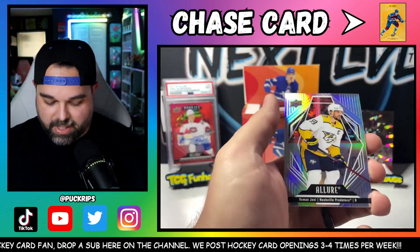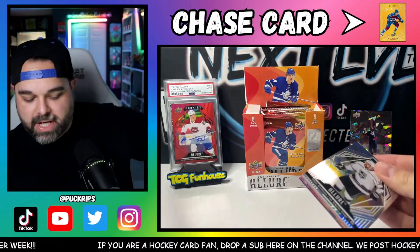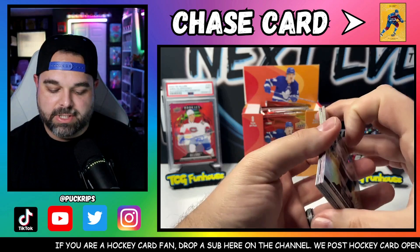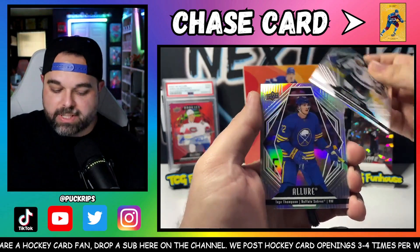Finish off this pack — Jack McBain, Roman Yossi, and Robert Thomas. I do like that the rookies are not the last card, because it was a little bit of a spoiler sometimes when opening 23-24 to see who your rookie was immediately.